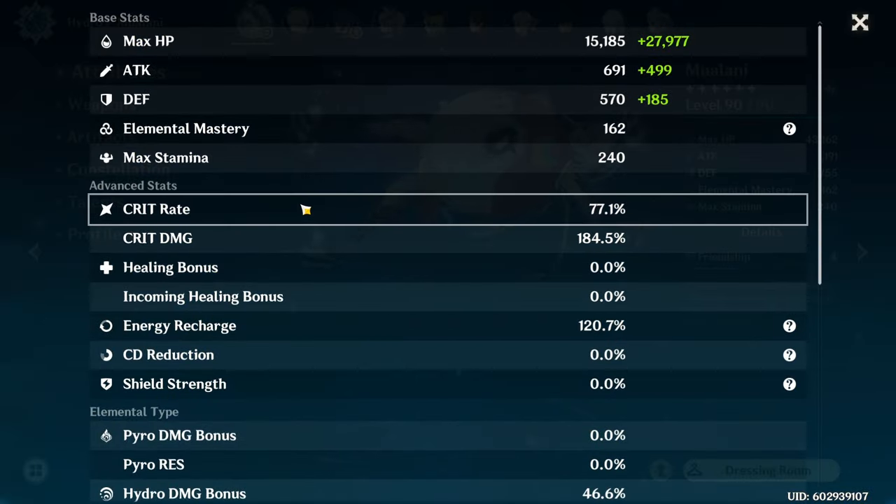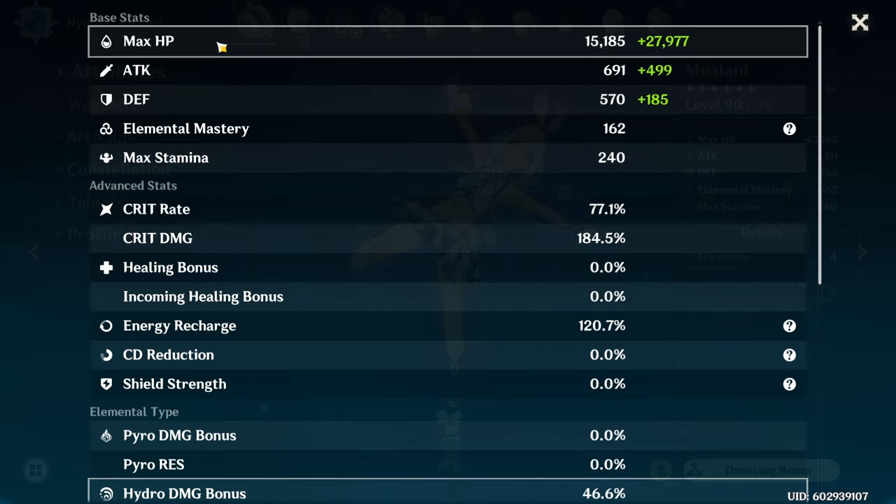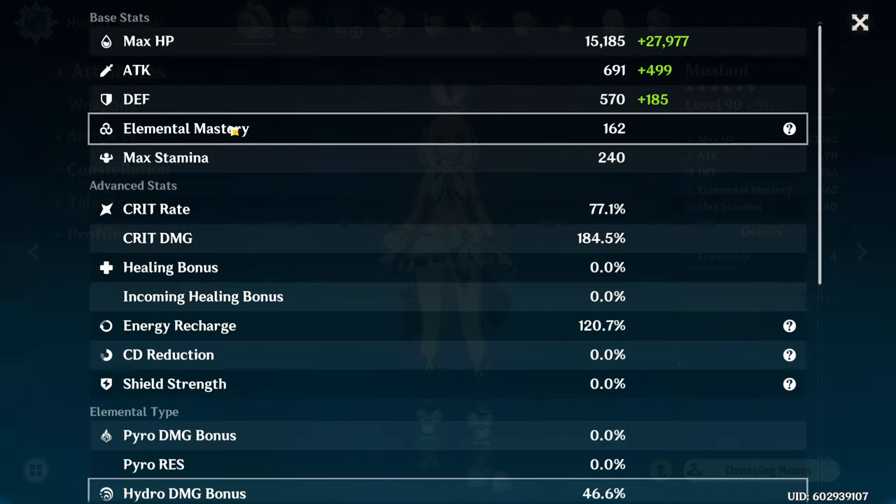It's a fairly standard DPS build with the usual crit and crit damage. In her case, hydro damage bonus and of course max HP. As for elemental mastery, you want to mainly use Vaporize, so I'd say 100 to 300 — somewhere in between there is definitely a good place to be at.